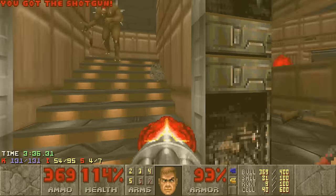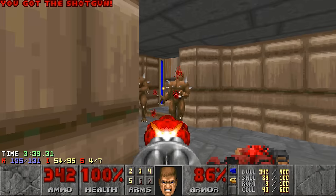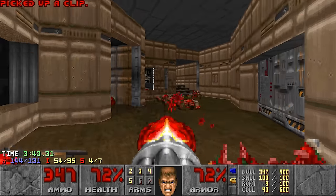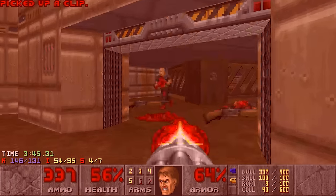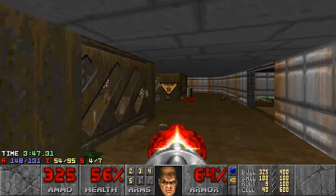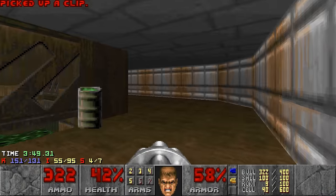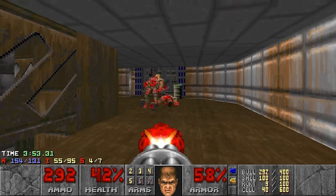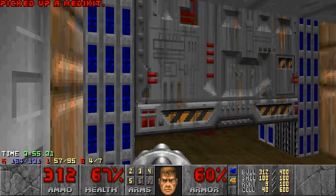Alright, and now to backtrack. Oh my god, look how many enemies there are. Look at this — holy crap. Okay, if we're quick, we can run for the secret supercharge. I really hope the enemies play nice.